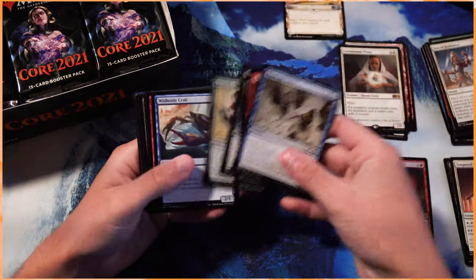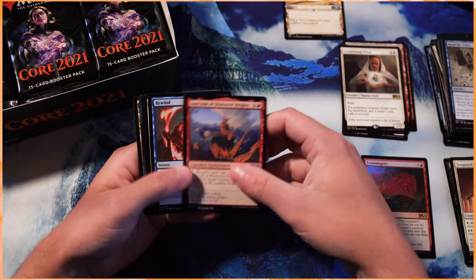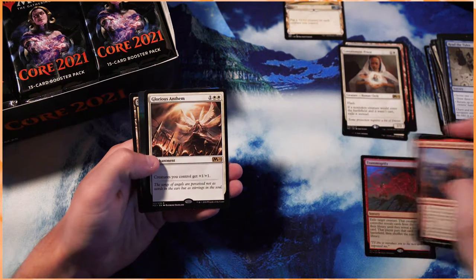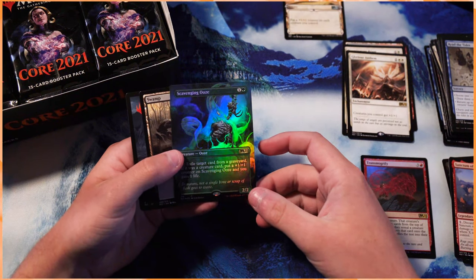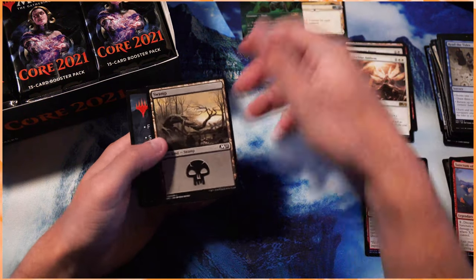Some of the new decks coming out of this, and not even necessarily new decks, but decks getting a new spin on them are really, really powerful. Glorious Anthem — oh my goodness. And a Foil Extended Art Scavenging Ooze. Look at that, everybody — absolutely beautiful.